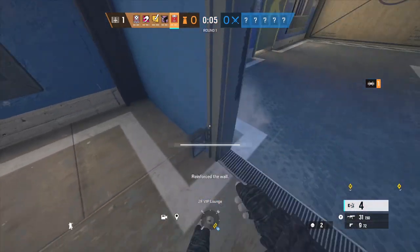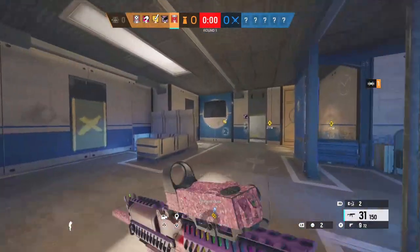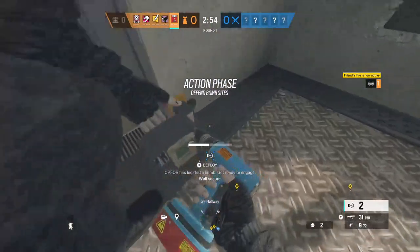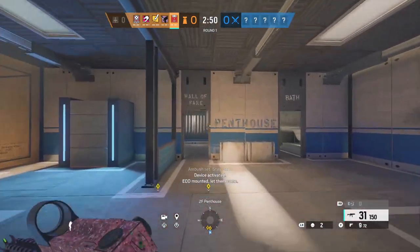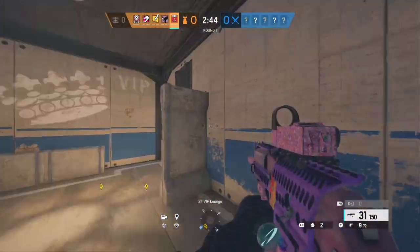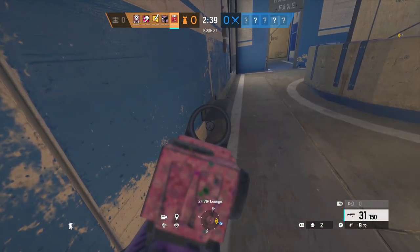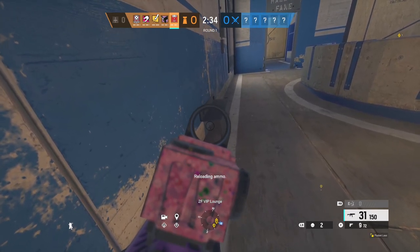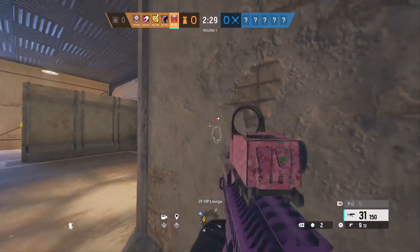I guess I'll place them here. Gotta get two down low — the usual Capcan trap for me. Maybe they don't see that. I like this setup. I'm gonna play off-site because I don't exactly know how to defend this. Looks like a lot of my team is on-site. Big drone right here. We do have an Echo too, should be fine on-site.